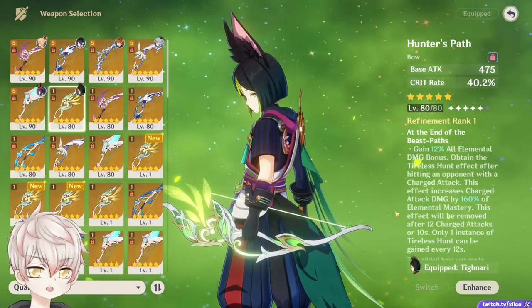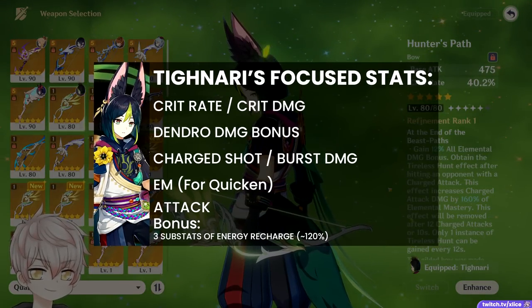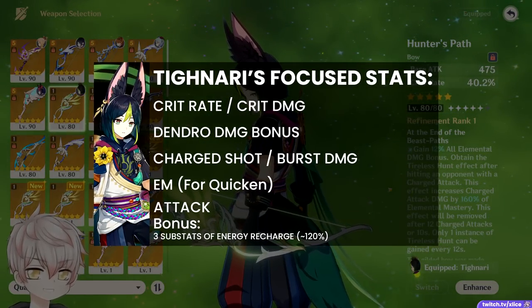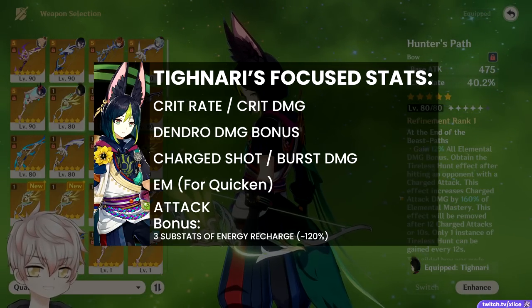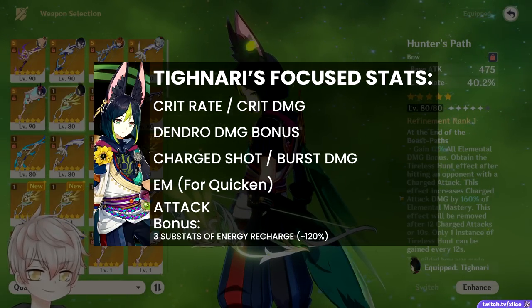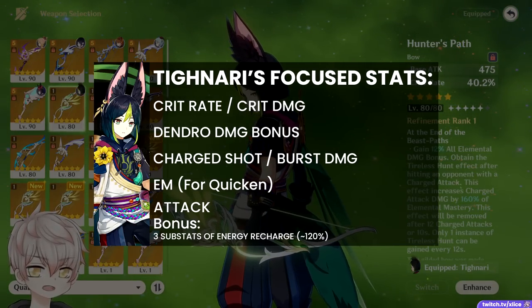When it comes to weapons, his roster is very similar to Ganyu's. His stats show a straightforward focus of attack, crit rate/crit damage, Dendro damage, charge shot/burst damage, and Elemental Mastery for that Quicken boost. For optional extra credit, sprinkle in a light amount of energy recharge to optimize his 40 cost burst, and he'll be comfortable in his 12 second rotation — I would say 120% or 3 substats worth to start.